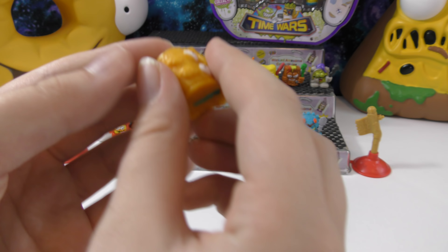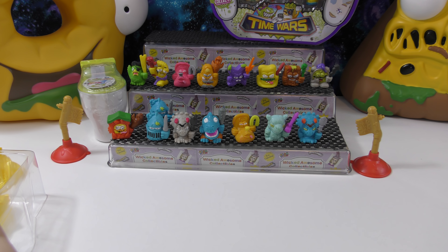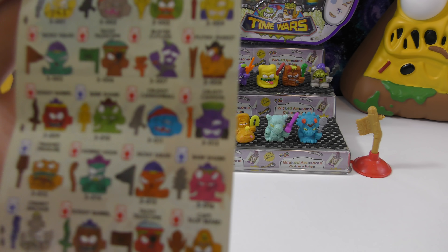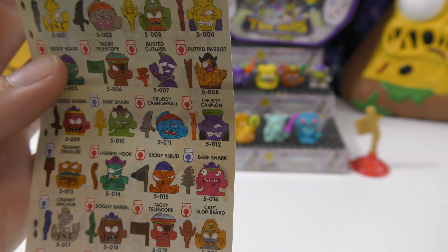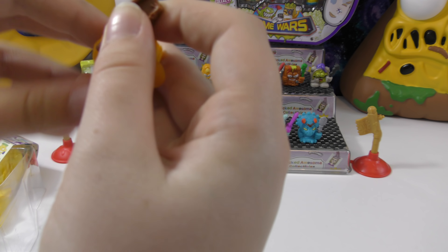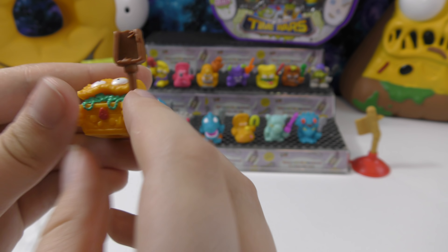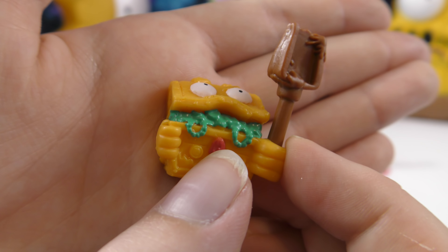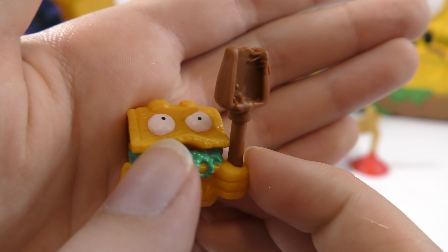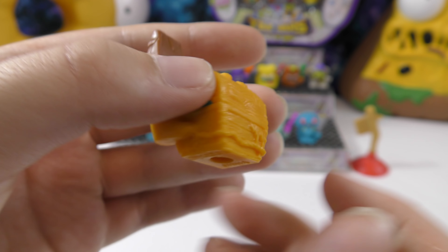This one looks like a treasure chest — let's check under Pirates. It's Trashed Treasure, and it comes with a shovel — I really like this accessory. It's got a kind of gem on the front and looks like it has some necklaces and different gems inside. That's really cool.